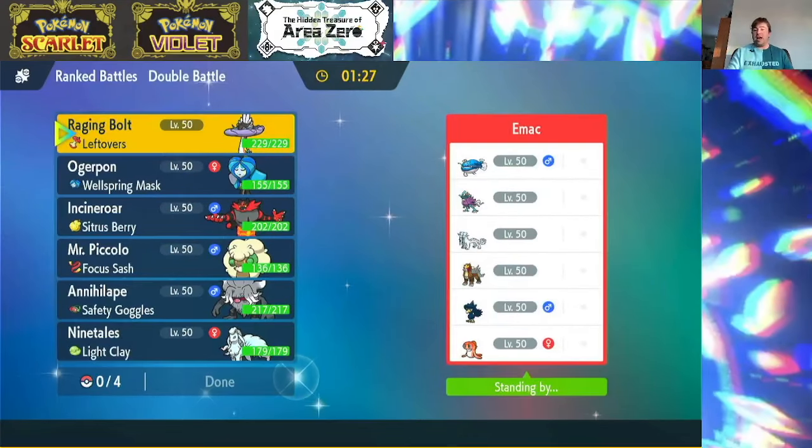My opponent has Dondozo, Walking Wake, Chien-Pao, Entei, Murkrow, and Tatsugiri. Alright, let's go.